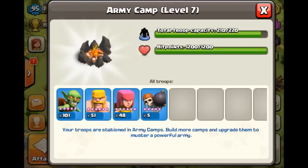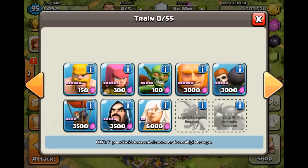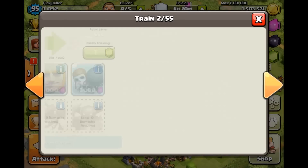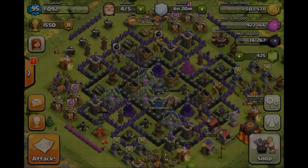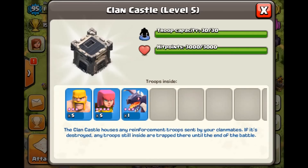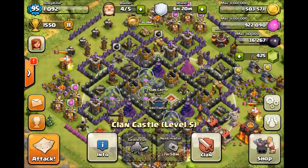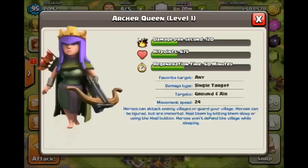This is a normal farming army that I do — just a bunch of goblins, barbarians, archers, and wall breakers. In our clan castle we have a dragon, five archers, and five barbarians. We have the Barbarian King at level 10 and the Archer Queen at level one.